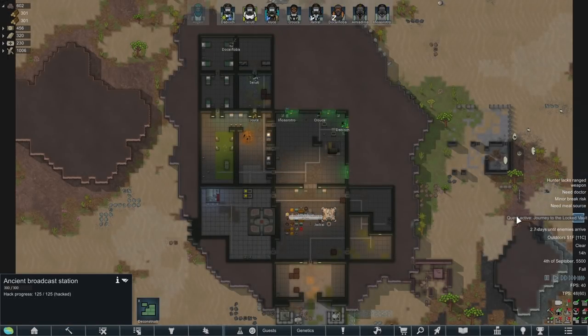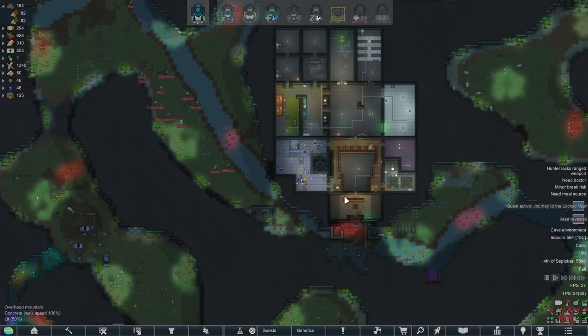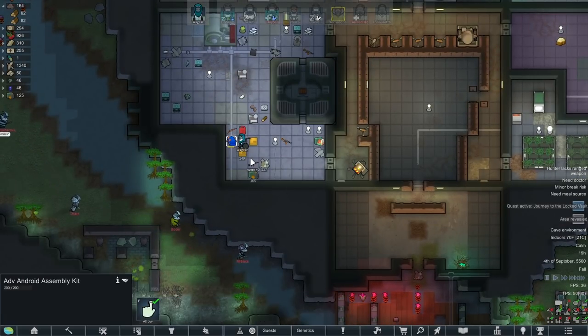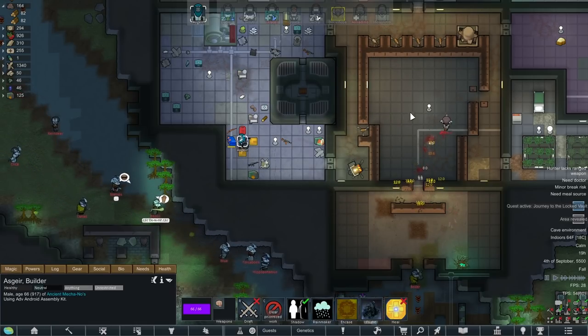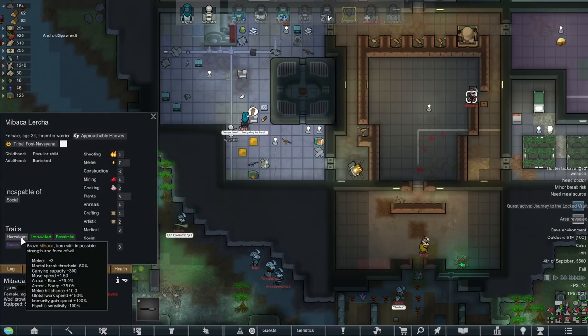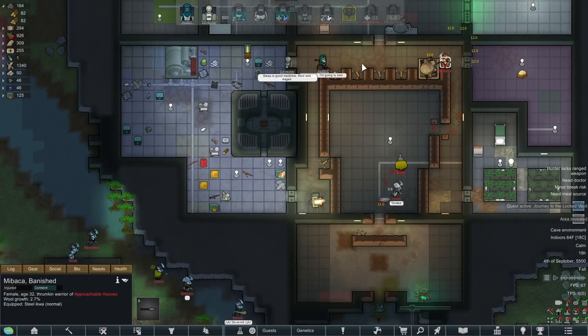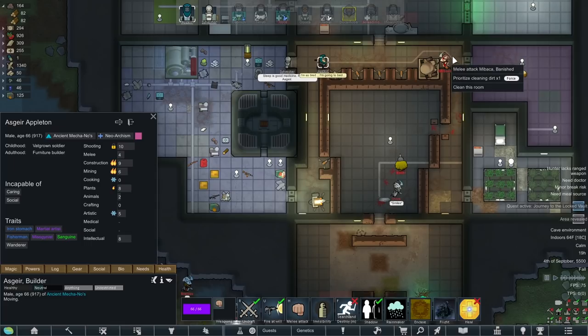We're stripping down the rest of this base and hacking these doors - there are still three left to hack. We're also hacking this Broadcast Station, which is going to give us a quest to another Locked Vault. There will probably be more Ancients there, I would guess. We have 26 days to do that. Meanwhile, back at our main base, we got raided by a 1,100 Threat Point Raid, and we're going to have to have Ace Gear just solo defend this. It's good we left someone here because the Raiders will have someone to go for. He's assembling this Advanced Android Assembly Kit right now. This dude is actually going to make it past the initial turret fire - they are Herculean, which increases their armor.